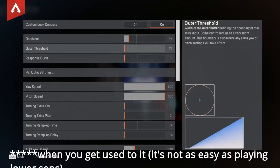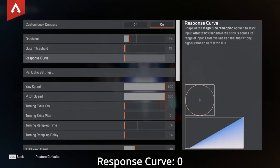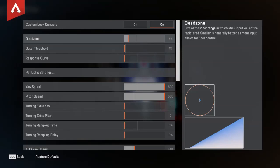Another part of having snappy, controlled camera movement is playing on zero response curve, or as people call it, linear. Low dead zone is going to make your stick movement more true to what your cursor movement is doing. If it's too low, your stick will just drift around all over the place, so you're going to have to play around with that.